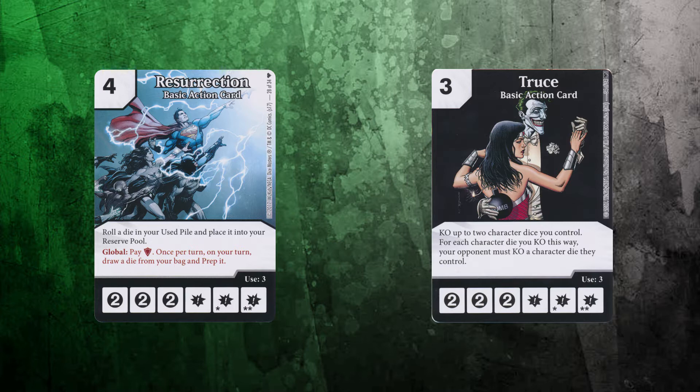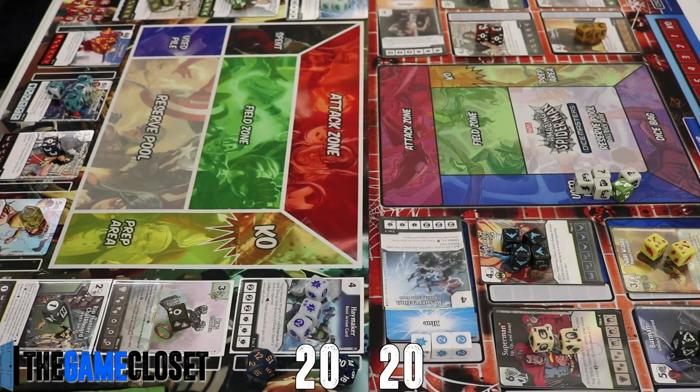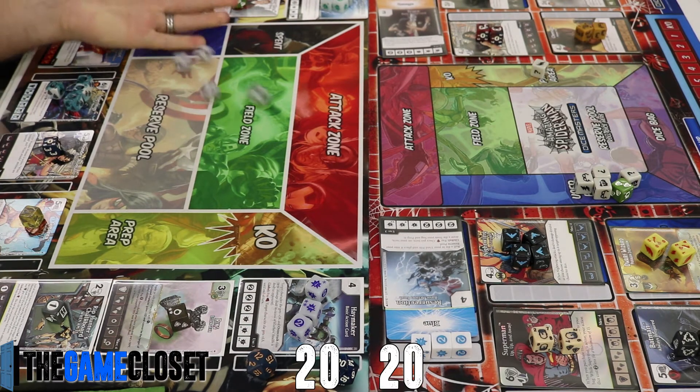He's running Resurrection and Truce for his basic actions, so we can both use each other's Resurrection globals — pay two shields each turn and prep a die. He didn't notice the chalkboard on my team. On that first turn he used the Resurrection global to prep one of his dice, which starts off my turn.